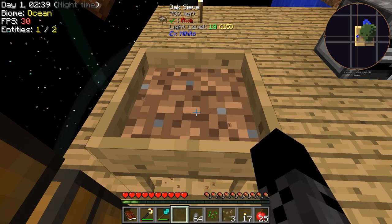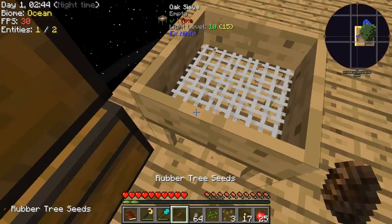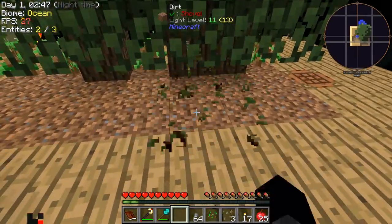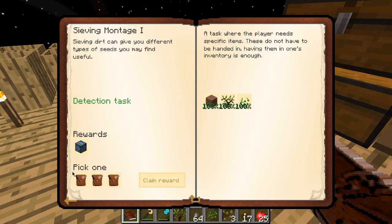I want to sift through this so I can get the next achievement. I need a rubber sapling and a seed, I think. I got the seed. Let's see if we can get the sapling — probably won't get it. There's a 2% chance of dropping it. We're not getting very lucky, apparently.